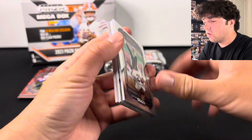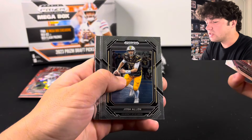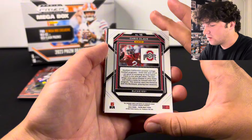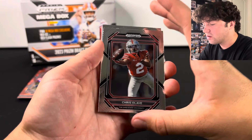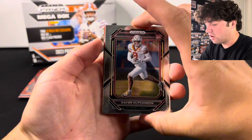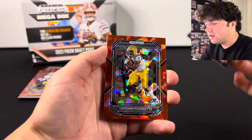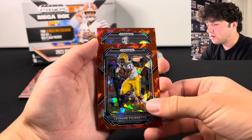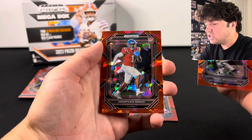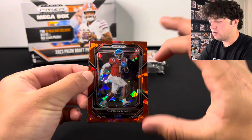Let's see — I think we have a Student Orientation insert. Is that a photo variation? No, it's not. That looks really cool though. Chris Alabe there. We got Jalen Carter, Luke Musgrave, Xavier Hutchinson. Oh there we go — Bryce Young on the Student Orientation. Not bad. We got Leonard Fournette, Terry Bradshaw, and Jonathan Mingo on the rookie. We haven't hit the best base rookies yet, but you know what I'm saying.